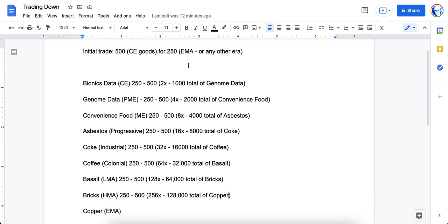Okay, so that initial trade: you got 500 CE goods, you traded 250 EMA for them. Now you're going to trade 250 of those bionics data for 500 genome data, which is PME. You can do this two times because you have that initial 500 CE goods. Because you can do it twice, you multiply that by 500, and now suddenly you have 1,000 total genome data once both of those trades have been taken.